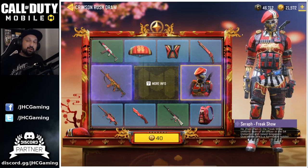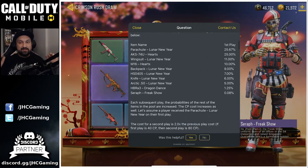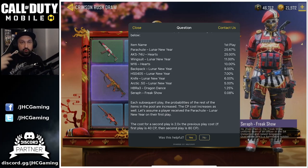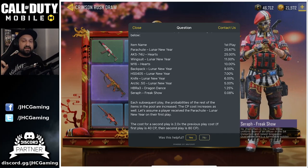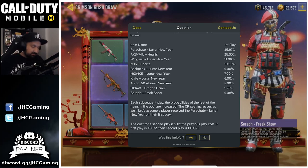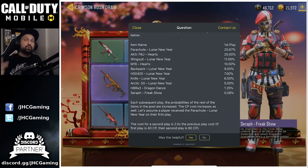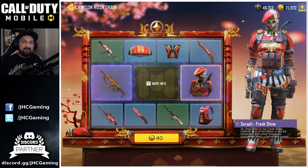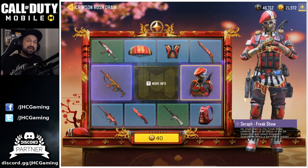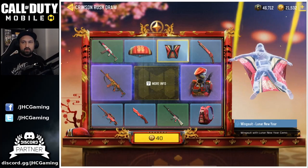Before we start, make sure you guys subscribe to the channel — it's totally free, just click that button. Now, it's not a surprise or a scam. We know now the first Lucky Draw was pretty shady, but now we know: to get the costume or character skin it's a 0.8% chance, so most likely you'll get it on your very last roll. For the weapon it's a 1.25% chance, but most likely the gun and the soldier will be your last two rolls. I do expect to spend 11,000 card points today.